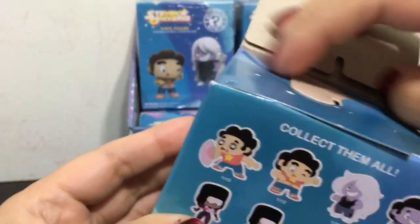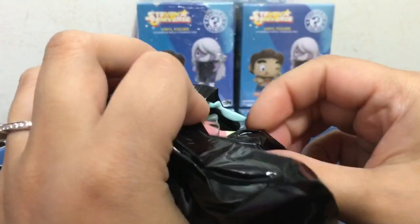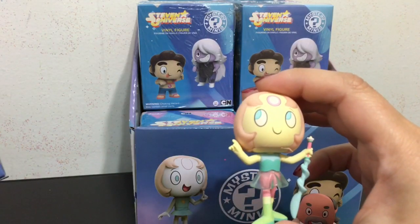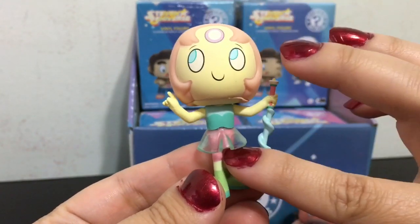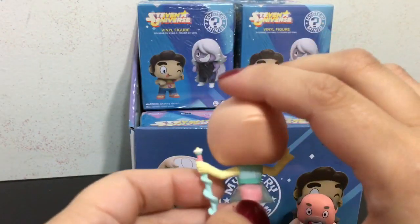Alright, box number 2. Oh, this one feels tiny. Let's see who it is. Oh, we got a Pearl — this Pearl is 1 out of 24. Check her out. I love how they made her skirt like clear so you can see through it. Aww, I love Pearl.